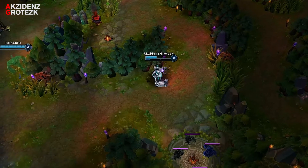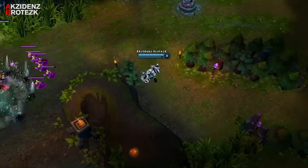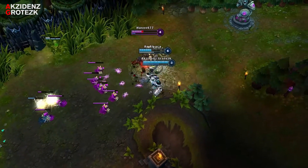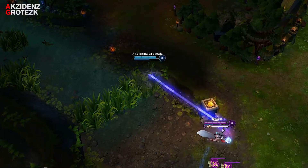With all the early game pressure, the enemy jungler might invest into consumables that will further put him behind. Be sure to pressure lanes to zone or get kills, and in between your lane visits, be sure to check up on the enemy jungler.